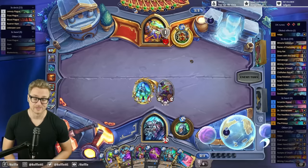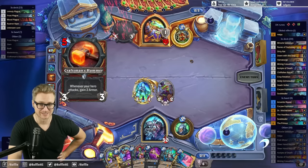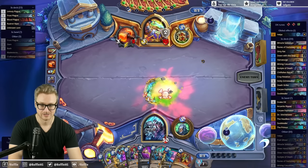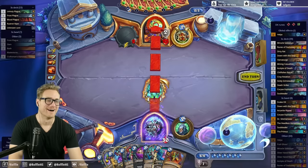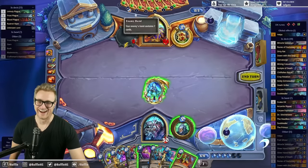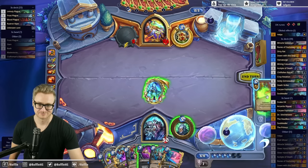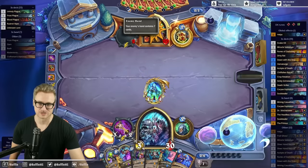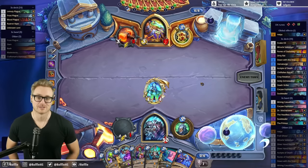Wait, that denies the coin — into Bran. I think they have the Bran in hand. That's why they're doing some weird mousing. So I just need to get another plague. I think this card right here, the leftmost card with the zero on it, is Bran. That is the read that we have, just based on the hesitation with the coin — like they're mousing over the coin. Perfect timing for me.